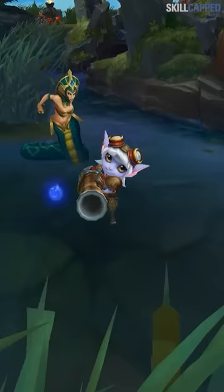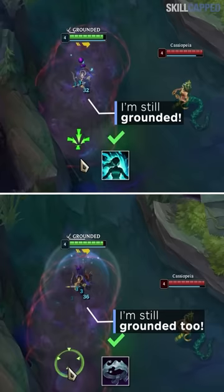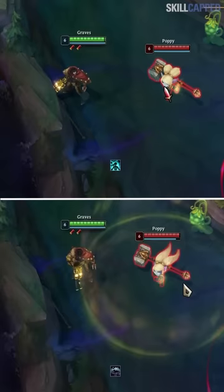For grounded effects, you can Cleanse and QSS both — however there's a catch. For ground effects like Cassio and Singed W, you are able to Cleanse or QSS the effect, but the grounding gets instantly reapplied, making it useless. Poppy W is the one grounded effect worthwhile to Cleanse or QSS, since it doesn't remain on the ground.